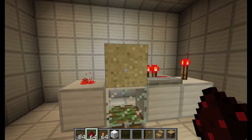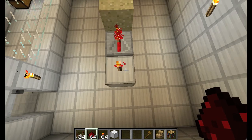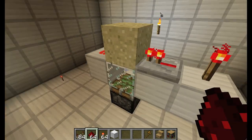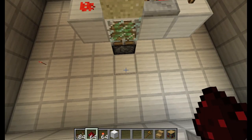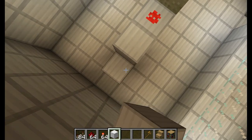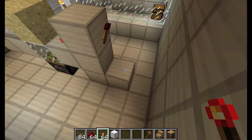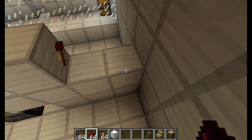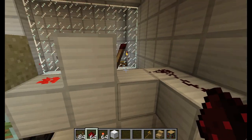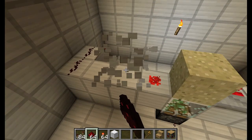It's just a piston, glass, sand, iron, sandstone, a redstone repeater, and a redstone torch. Really easy, you guys can just make that. If you want to hook it up to something, take a redstone torch, invert it, and then run redstone dust. Whenever you update it, it will light that up, and then you can do whatever you want with it.